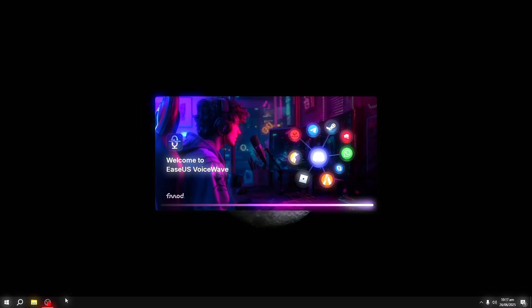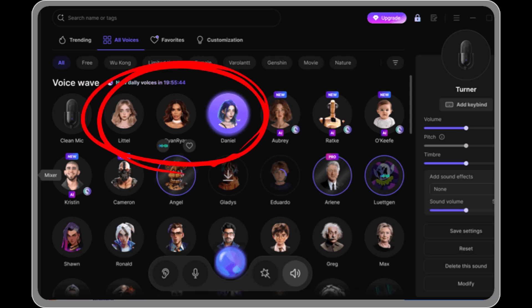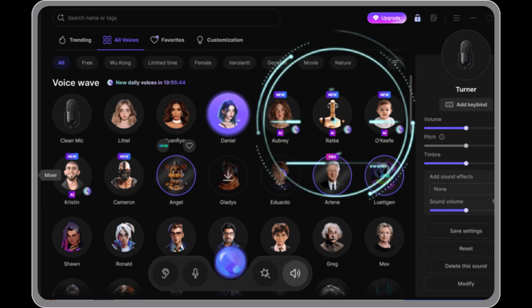The tool is called EaseUS Voice Wave, and it's got two voice modes. One is basic with traditional effects, and the other uses AI voice models that sound kind of real.